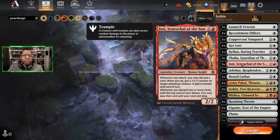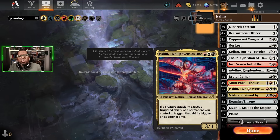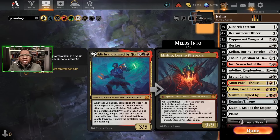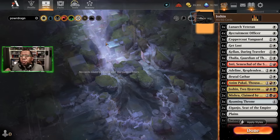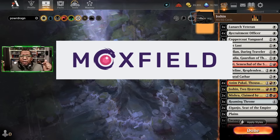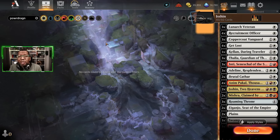We have three Inti Seneschal, three Adeline to make some tokens, a couple of Brutal Cathars — not sure if those need to stay. Some Anim Pakal for more bodies, and we get to play Isshin, which is one of the reasons we want to be in Mardu colors — all these attack triggers fire again, which is super nice. That also means we get access to Mishra, Claimed by Gix: attacking and draining for three or four, doubled by Isshin, plus your actual attack damage is pretty good. We're also running some Roaming Thrones. Head over to Moxfield via our channel sponsor link for the full deck and updates.